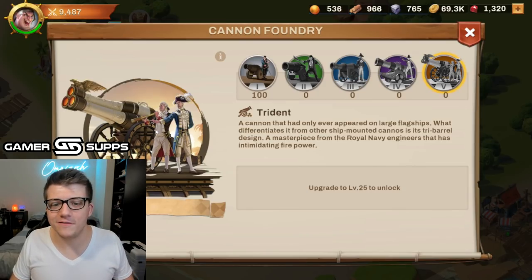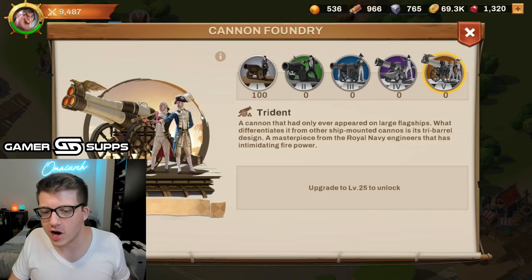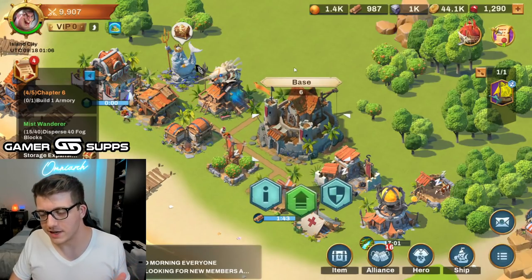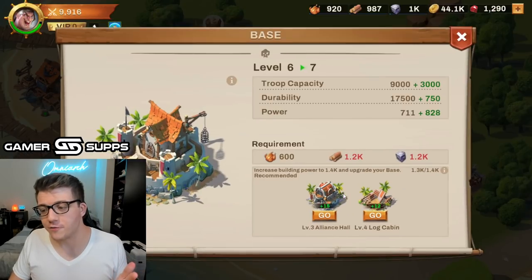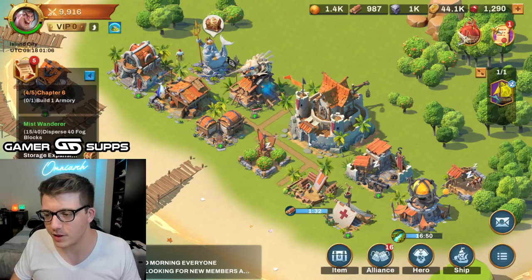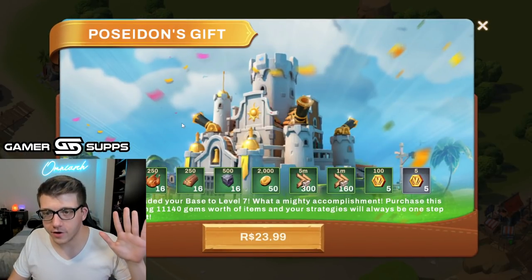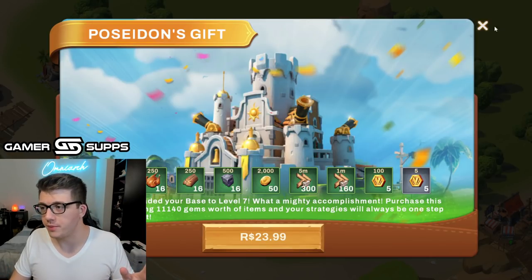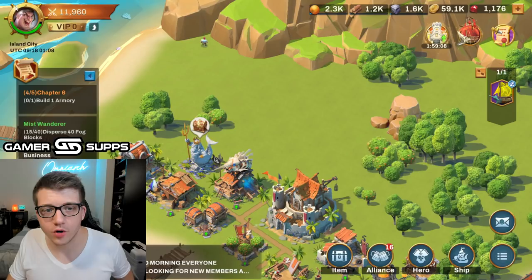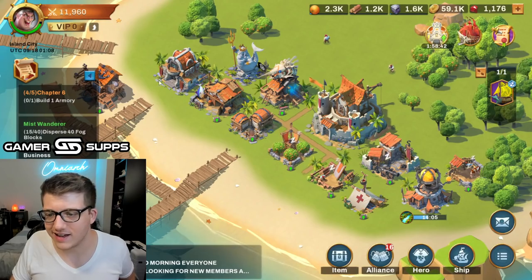I'm trying to get my base to level seven so I can attack Jack Sparrow. Every time I meet one requirement a new thing pops up — you've got to level up every single building just to level up your base. It's insane and super annoying. But we did it — we are up to level seven! There's Poseidon's Gift but they just do not stop with the bundle pops. This server started all the way back in June — there obviously aren't that many players.